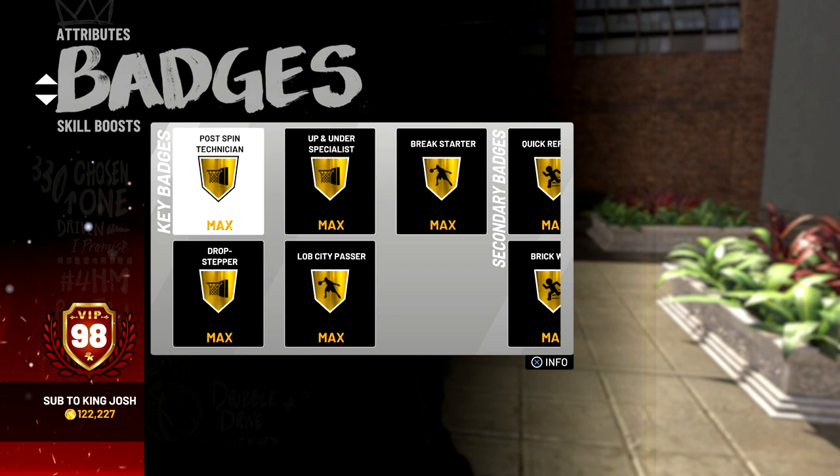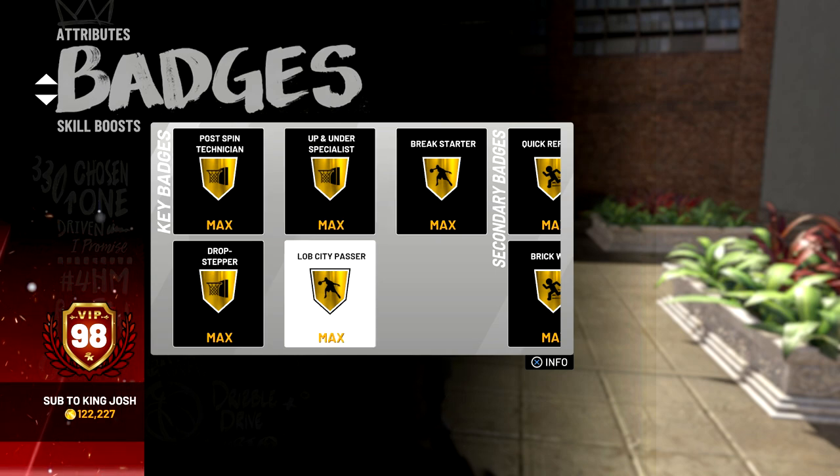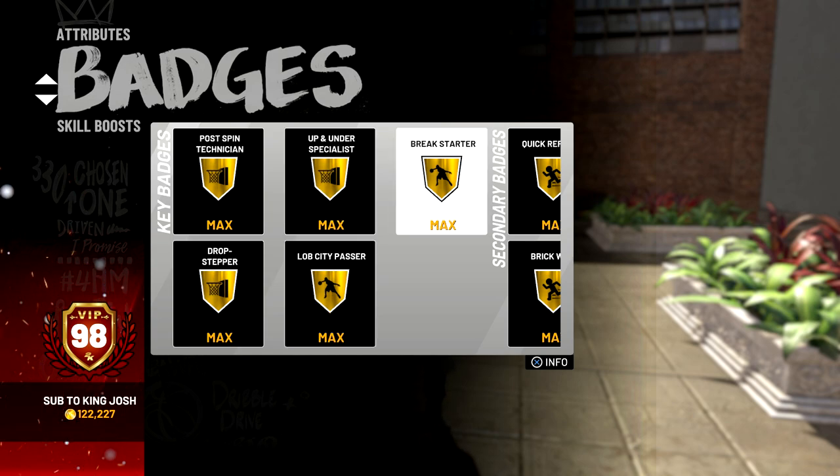I have 11 gold badges right now, which sounds kind of bad because I don't have any hall of fame badges, but once I hit 99 overall all of my gold badges will go to hall of fame. My post score badges are postman technician, up and under specialist, and drop stepper. I also have lopsided passer, which is an amazing badge — super fun to use with lockdowns, slashers, and shock creators on my team. Because it's gold, I can even throw lobs to sharps and playmakers.